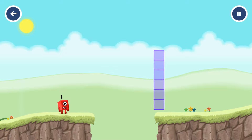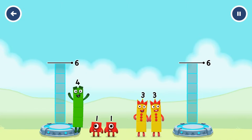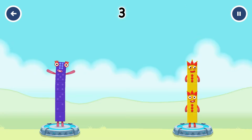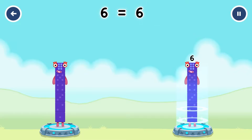Share the number blocks evenly to make two groups of six: four, one, one, three, three. That's right. Four plus one plus one equals six, three plus three equals six, six equals six.